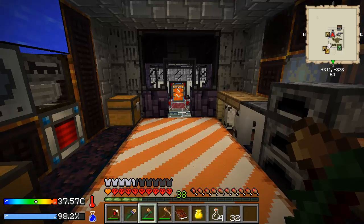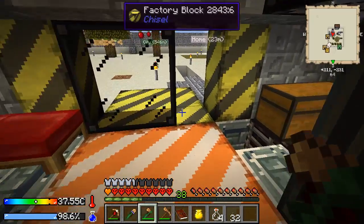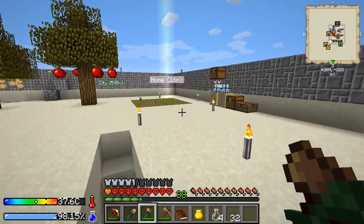Hello everyone, FunShineX here. Welcome back to Crash Landing. We are in Episode 11, Version 1.1.2. This is a map pack on the Feed the Beast launcher, by Iskandar.